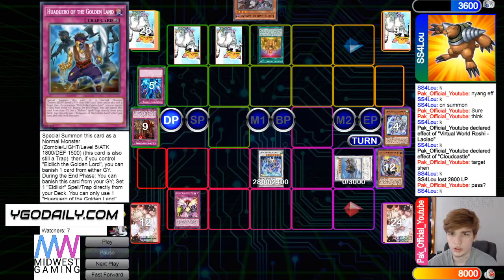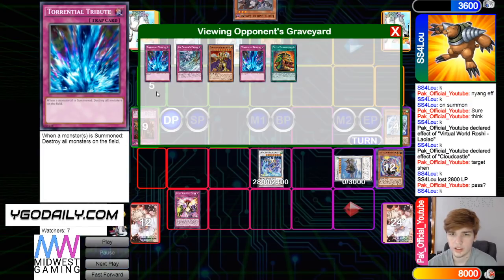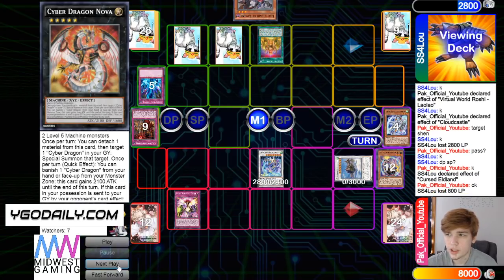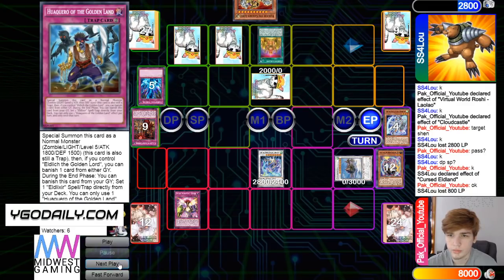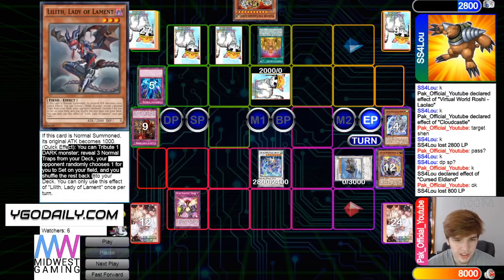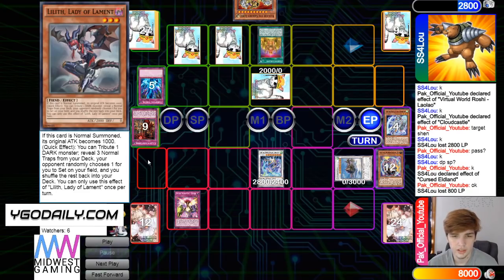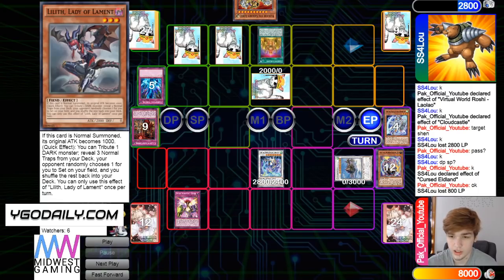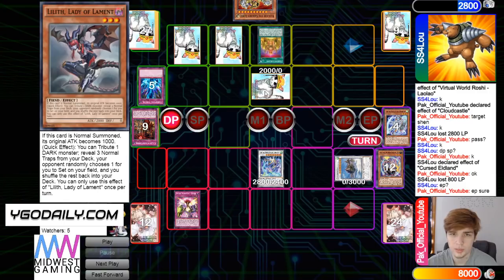Pass turn, draw Lilith — not bad, that just gets to another trap. Activates Curse, pays 8, feels great, adds Golden Lord. Then sets and sets Lilith. Why? I guess — it doesn't have to tribute to the graveyard or anything, and that could've just revealed like another TT or Ice Dragon's Prison. It could've been something meaningful. I feel like using this as a trap is better than just setting it.